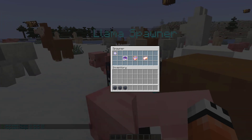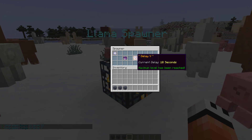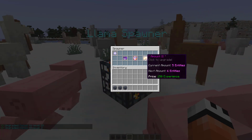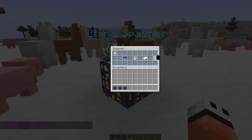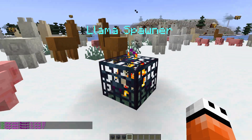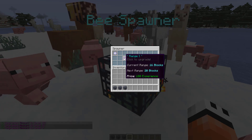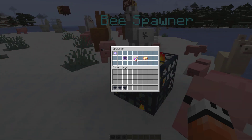We can continue clicking to get to maximum level. You can see delay is down to 10 seconds before another llama will spawn, and then the amount — how many entities can spawn — we can upgrade that to eight in total. Over here it's going to be the exact same thing, but these are all level one, and you can see the current and next delay.